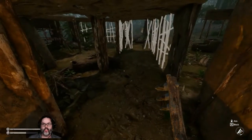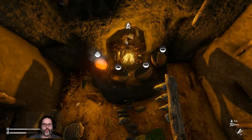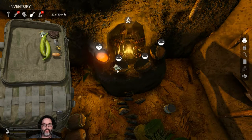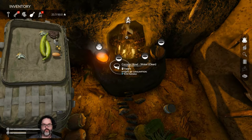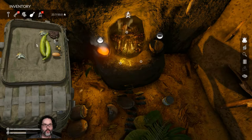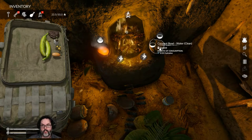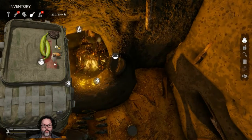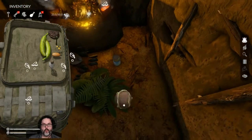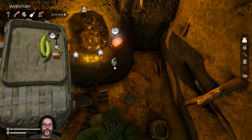Hey guys, RC here back with Green Hell episode 15. I've spent about the better part of two days gathering some materials for today's episode. We have set some water and gotten our fish trap. We can't put the fish in it, fair enough. We'll cook the angelfish up there. I bet we could have put the angelfish in there but it won't allow it now.